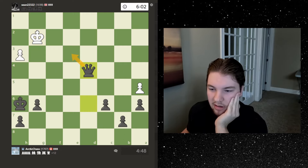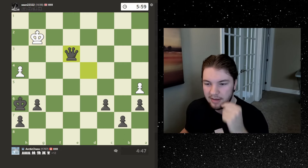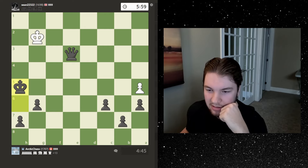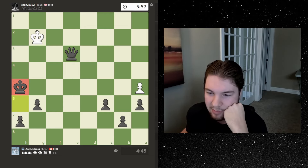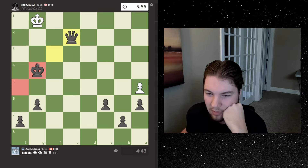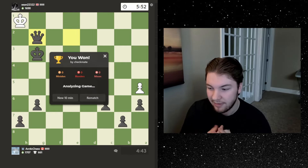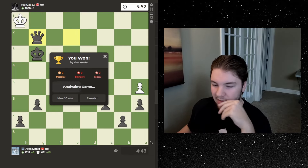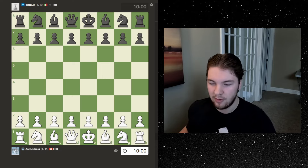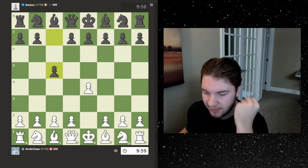He might just sack the queen or resign because there's nothing else — no way to stop this. I'm just gonna go here, make this simple, cut the king off. Easy endgame tactic — knight opposition to the king to keep him locked off. Here he has to go here, and then we go here, boom boom, and checkmate. That is a nice win! Let's actually go for a second game back to back. We get the white pieces so we're gonna play e4.